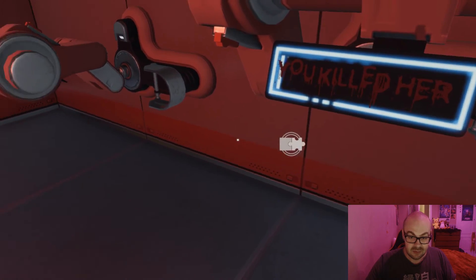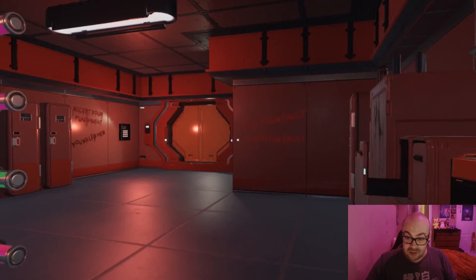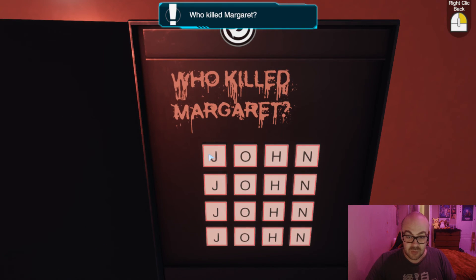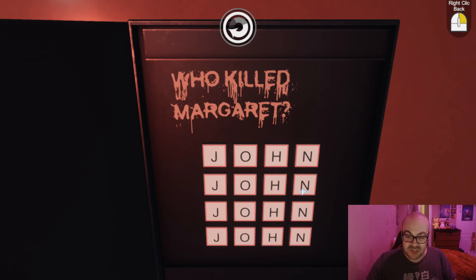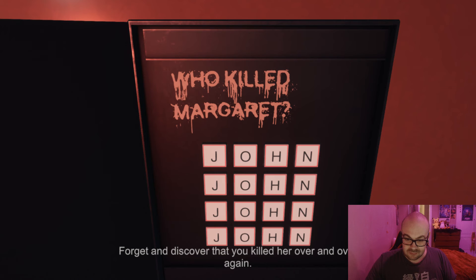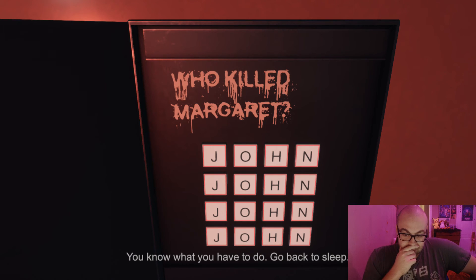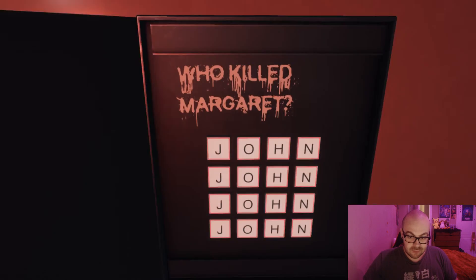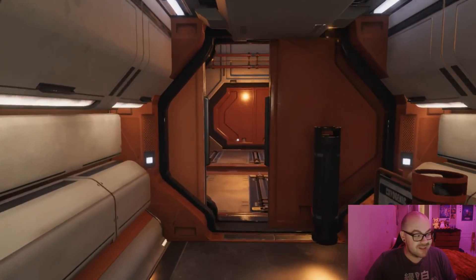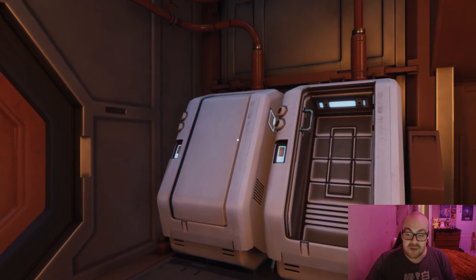Accept your punishment? Oh dude. You killed her. Yo, this game's getting spicy — accept your punishment. It's your fault. Oh my. It's like living through high school again. Who killed Margaret? I don't know, dude. Naj killed Margaret, dude. It's a loop, dude. This man cryogenically freezes himself, giving himself medically induced amnesia so that he could forget that he killed Margaret, only to discover that he in fact did kill Margaret. It's an eternal love story. It's a story of Sisyphus, dude.